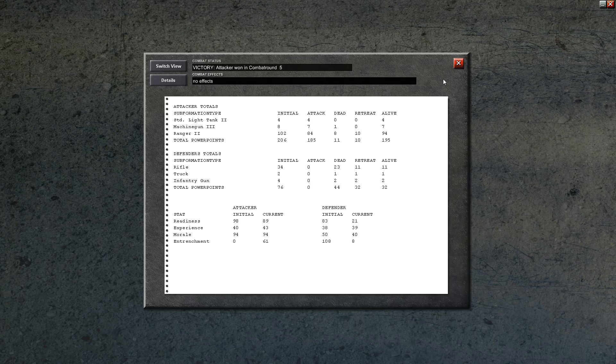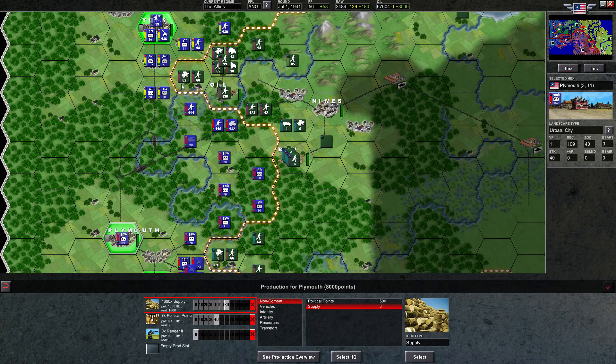We lost eight rangers and a machine gun, but they lost 23 rifles and a truck, which is much more valuable. Remember, a truck is 750 versus a machine gun, which is 250. So that's a good trade for us.